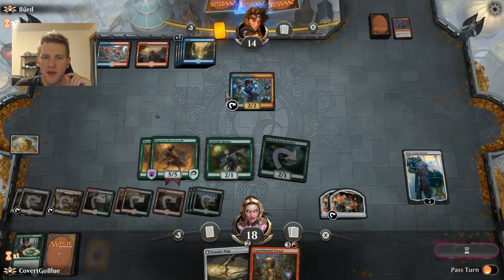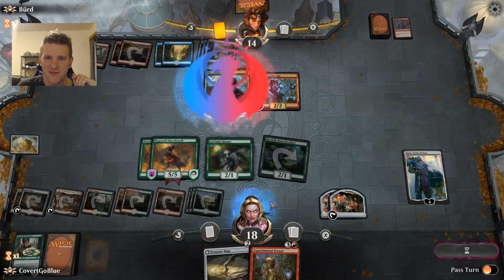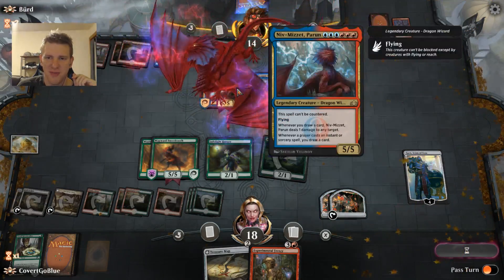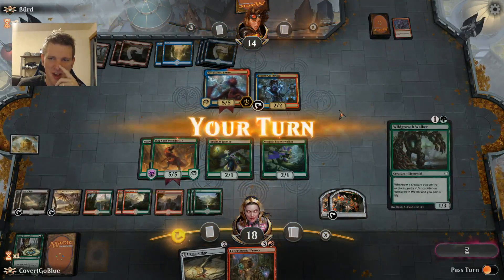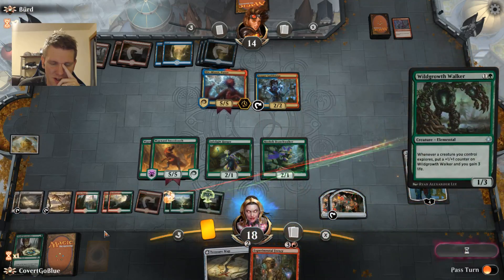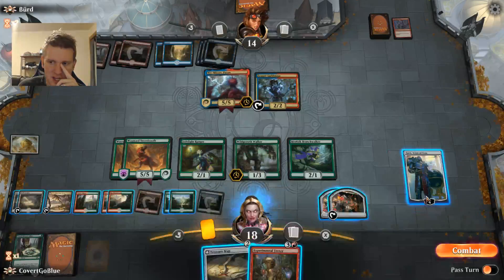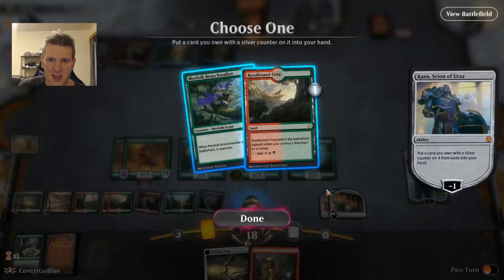If the opponent doesn't get their flyer — their Crackling Drake or their Niv-Mizzet — online... well, there's Niv-Mizzet. Fortunately I don't play too many instants or sorceries, but I think my opponent's more than willing to help me out. Let's get out the Walker. There's a Branch Walker down here — we're gonna need all the help we can get.